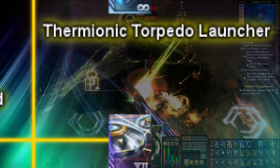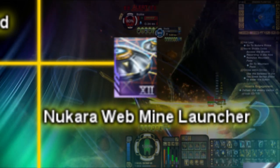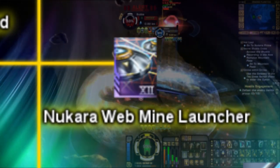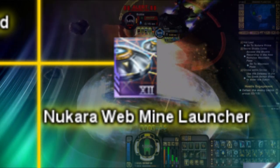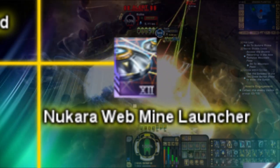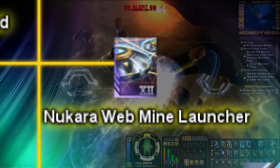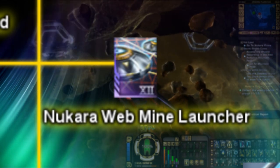Next is another favorite of mine, and anyone who watches my videos will probably recognize this readily, the Nakura Web Mine Launcher. This Mine Launcher drops a series of two mines, however can be upgraded to drop eight via abilities. Upon detonation on an enemy, the Nakura Web Mines will deal physical damage — not kinetic damage — to an enemy, meaning enemies will have no resistance to the damage they do, with a total of 50% shield penetration. This Mine Launcher will also stun the target for 3.1 seconds upon use as well, and have an extra 4% innate critical chance. The Nakura Web Mine Launcher is only available via the Nakura Strike Force Reputation at Tier 2.